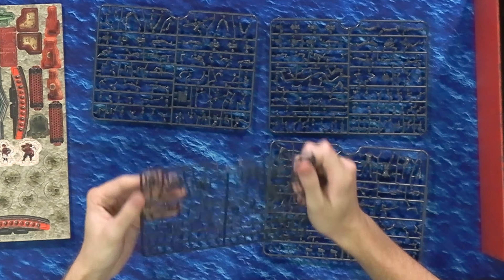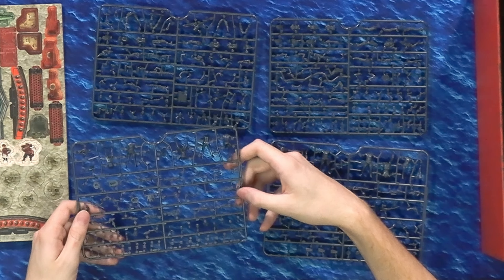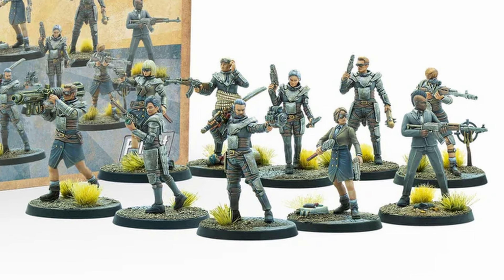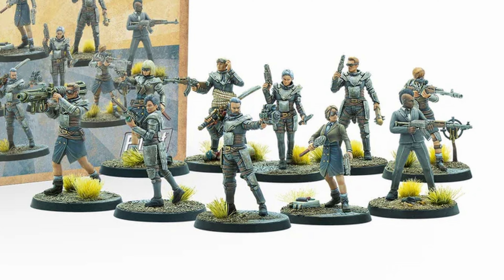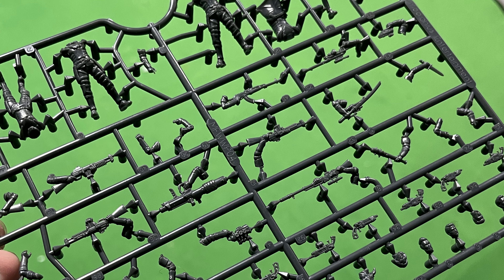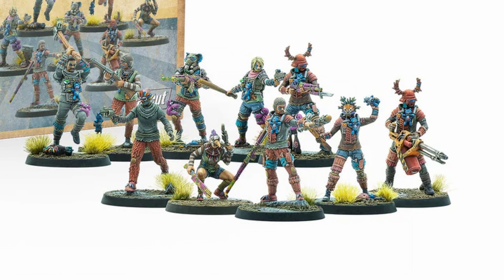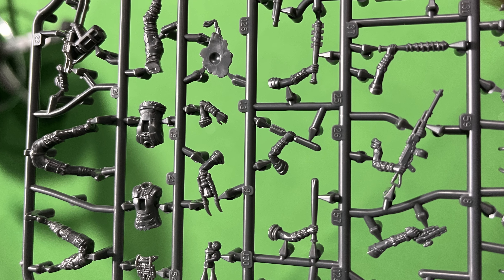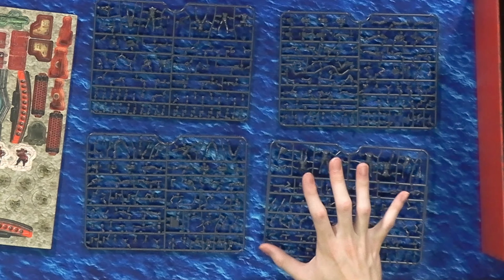Two sprues for each raider group. The sculpts are very nice, as are most of the Wasteland Warfare models from which these are derived. You can see these are basically one-to-one from the models in the game. For example, this is an Operator sprue — you can see they're wearing the exact same suit and ties with bullet bandoliers. On top of that, they have really faithful recreations of the guns in the Operators' loot pool. We also have the Pack — pretty faithfully recreated models wearing the exact same stuffed animal, crazy feral-looking gear from the game, and of course they have a bunch of extra melee weapons.